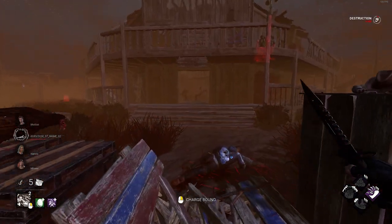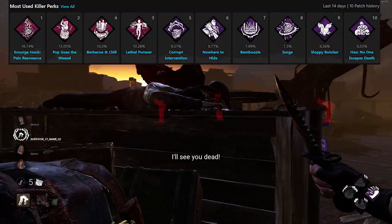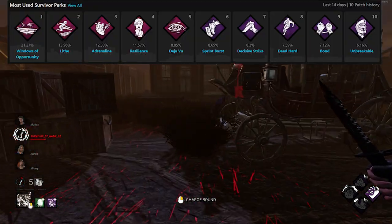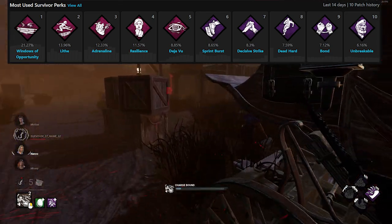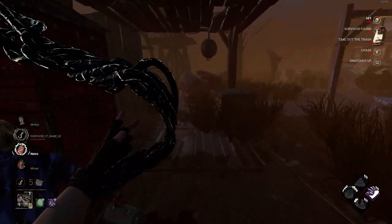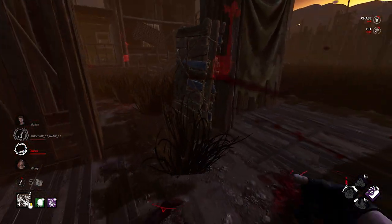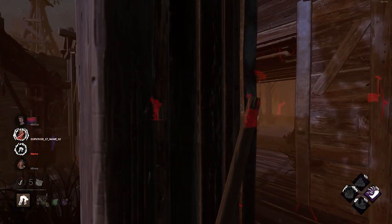If you're playing Survivor, the most common perks you face are Pain Resonance, Pop Goes the Weasel, Barbecue and Chili, and Lethal Pursuer. If you're playing Killer, the most common perks you face are Windows of Opportunity, Adrenaline, and Resilience. Nightlight GG is not an official Dead by Daylight site and the perks listed are gathered by people who upload the perks they face in game. The site isn't always 100% accurate but historically it has been fairly close to the stats when Dead by Daylight does release that data, when it comes to the most commonly used perks.